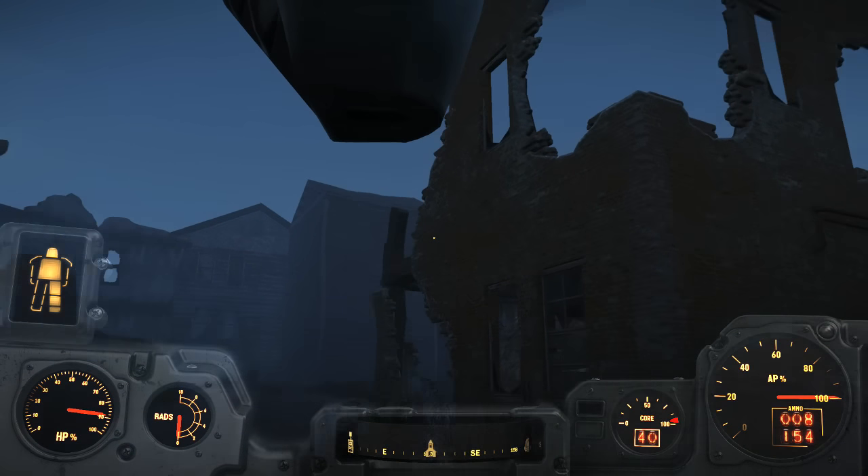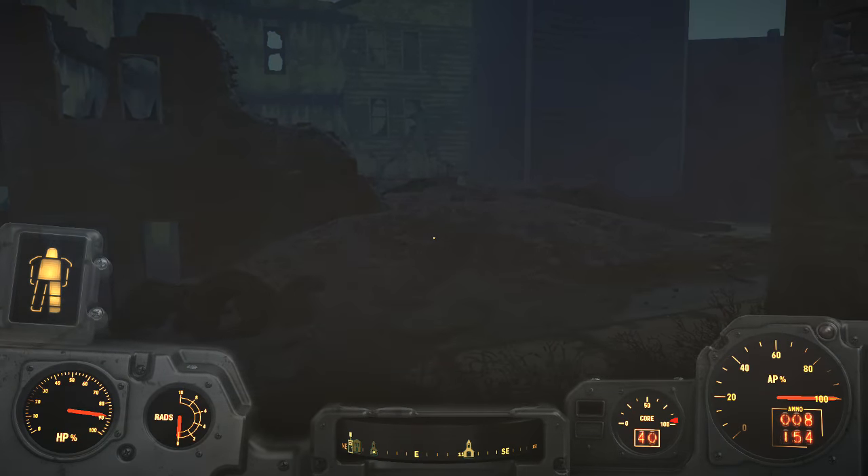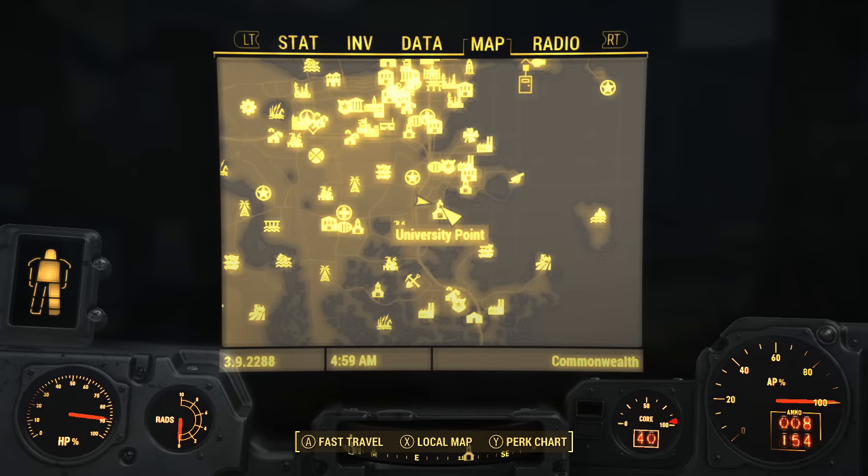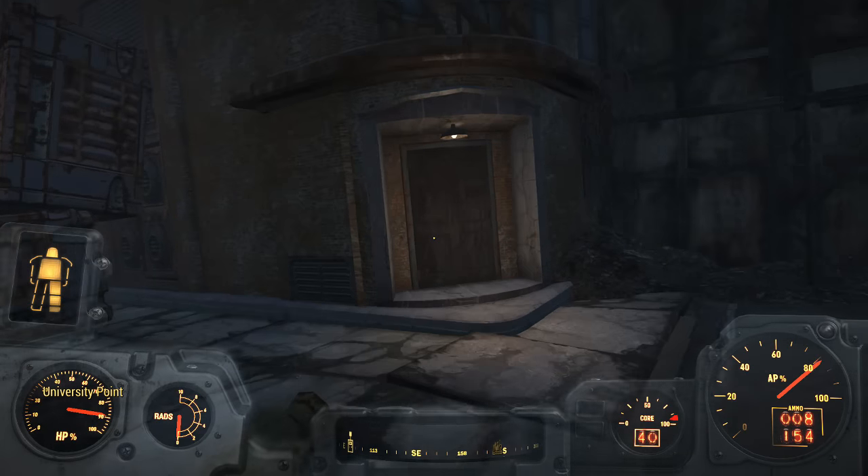The place you're going to head to is called University Point — I'll be showing that on the map as always. It is very close to the Murkwater area; you can find it by heading from there or anywhere on the map.